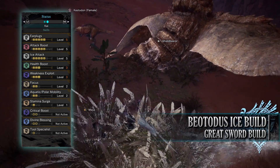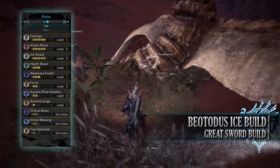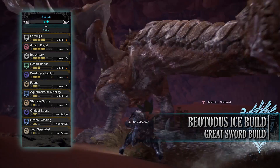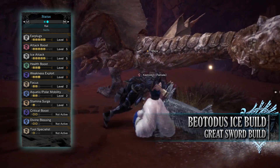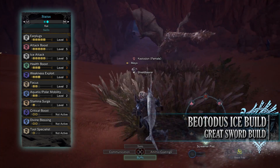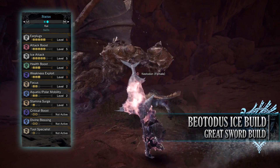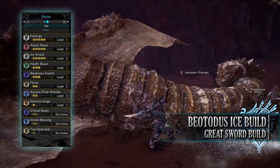You'll have Attack Boost level 5, although this will only be level 4 if you're going through Monster Hunter World's story for the first time. Attack Boost increases the raw damage of our build, and on top of that once you get to level 4 it also grants you 5% bonus affinity. You have Ice Attack level 5 — it would be nice to max this out. Ice Attack increases the ice rating and damage of this build. You'll have Health Boost level 3, which increases our maximum health to that potential 200. You'll have Weakness Exploit level 3, which allows us to increase our affinity by a set percentage when we're attacking monster weak points, increased even further when you've tenderised those weak points first through clutch claw attacks.